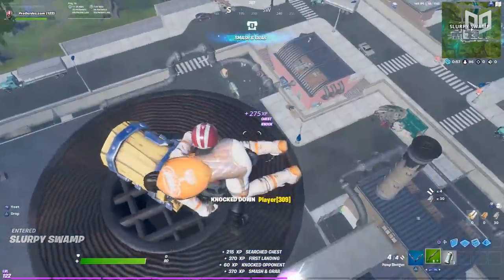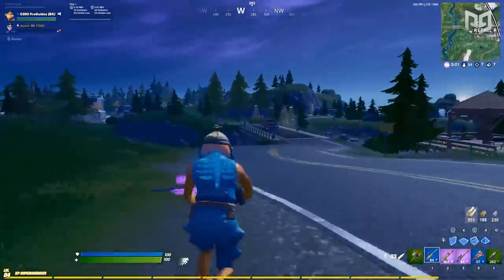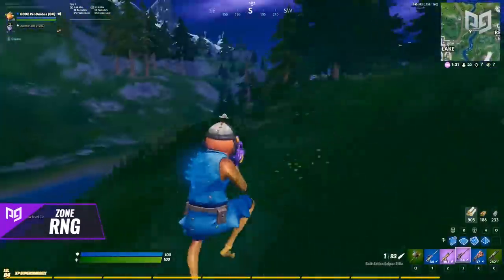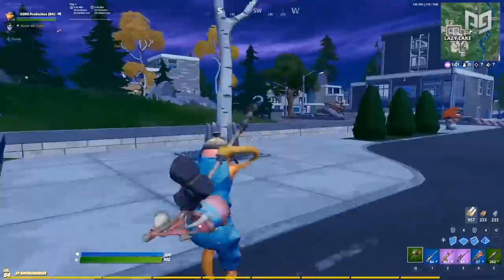You know those times where you land near the edge of the map, like maybe at Retail or Slurpee, then once the first safe zone gets revealed, you're just like, oh great, guess I'm now playing Marathon Simulator. Well, I can't promise you that you'll never take storm damage again, but I can give you some tips on how to get a better grasp on zone RNG.